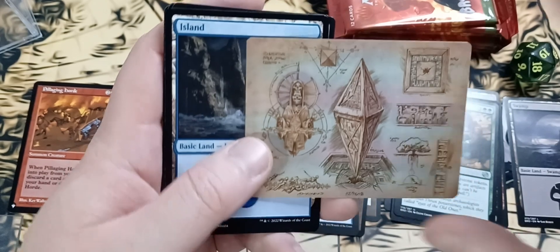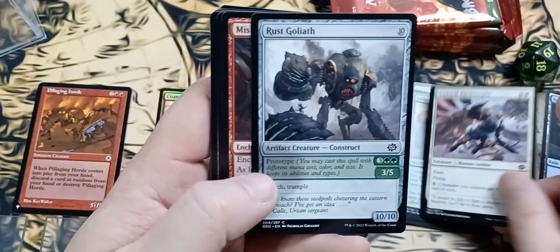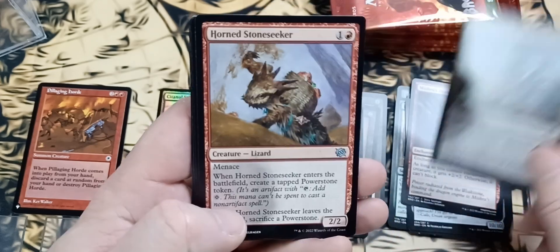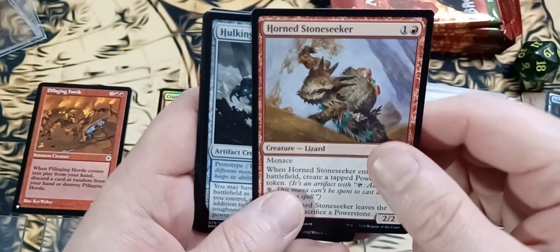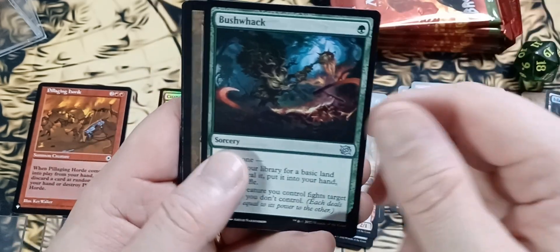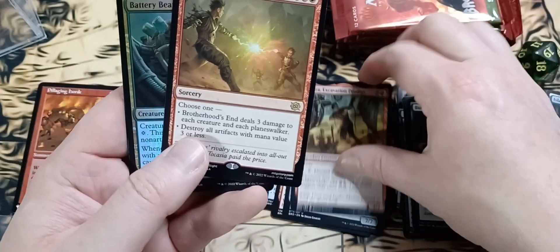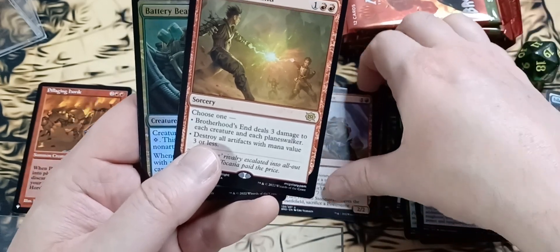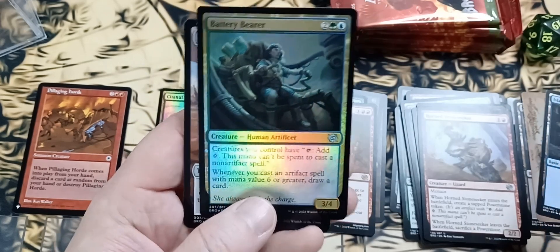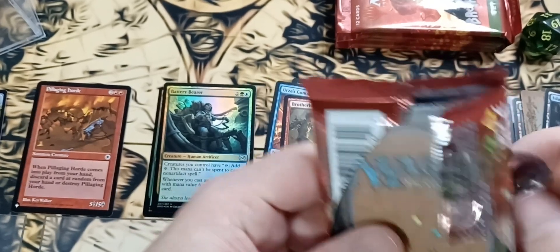This looks like a Hedron of some sort. It's Keening Stone in the Schematic Art Island. I'll get through the commons: Evolving Wilds, Horned Stone Seeker, Hulking Metamorph, Mishra Excavation Prodigy, Bushwhack, a Millstone. Brotherhood's End for our first rare. Battery Bearer for the foil, and a Power Stone token. That pack — not so exciting. But not every pack can be exciting.